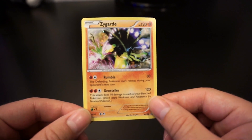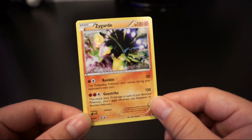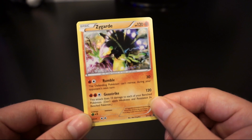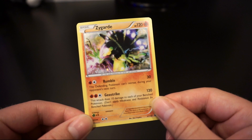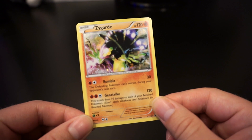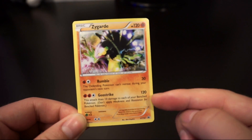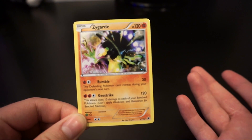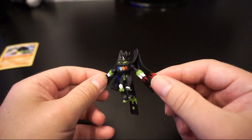You get this really cool Zygarde card. It's got Rumble and Geostrike. Rumble — the defending Pokemon can't retreat during your opponent's next turn, that's kind of useful. And then Geostrike does 10 damage to each of your benched Pokemon. That's okay, it's not great. 120 damage is not really worth that trade-off to me.